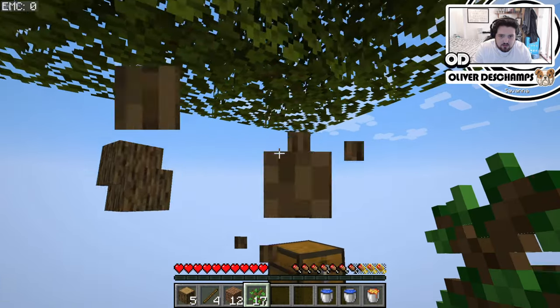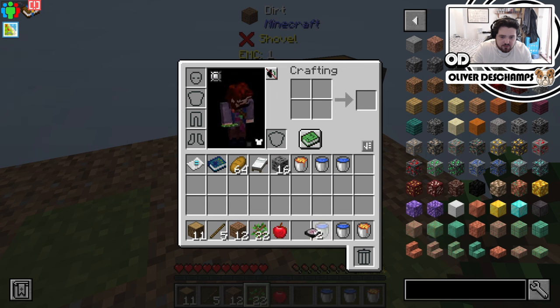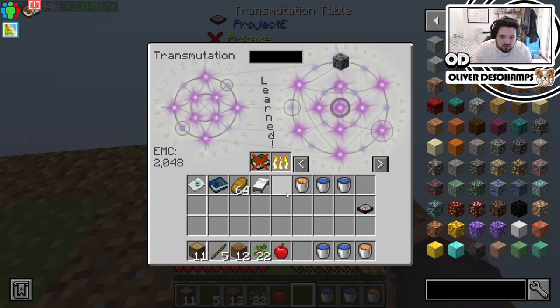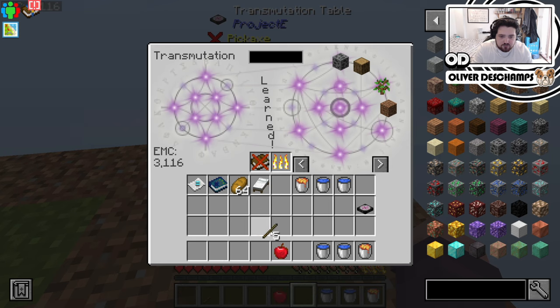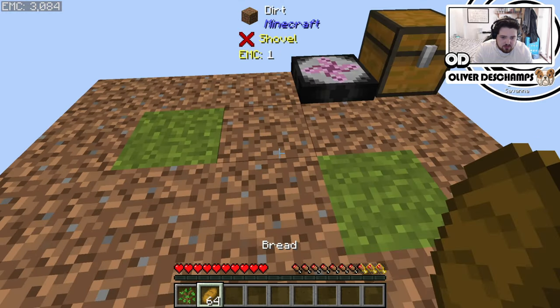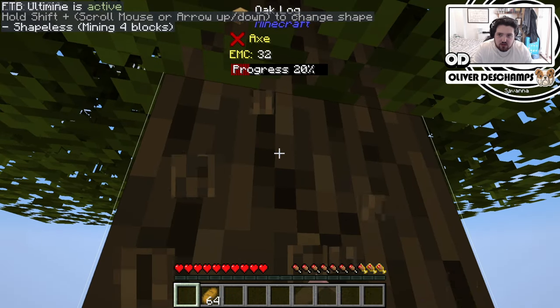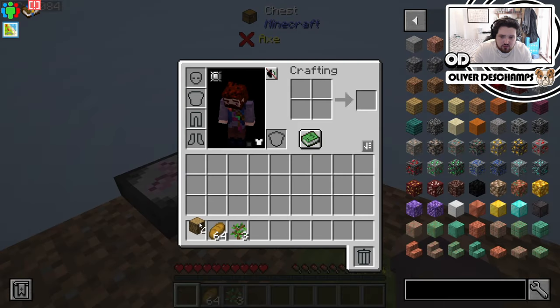And what we probably should do now that we've expanded the platform a little bit is put at least one of these down next to the chest. We can learn coal, we can learn saplings, dirt, and oak logs. Now we can take a sapling out, put all of this in here for now, and we can continue to farm some trees. Then realistically we can move straight to cobble.